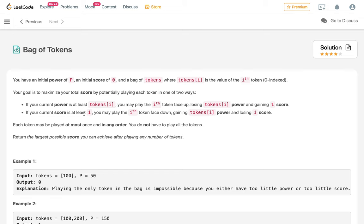If your current score is at least 1, you may play the i-th token face down. After playing face down, you gain power equal to tokens[i] — so power becomes power plus tokens[i] and you lose 1 score. Each token may be played at most once and in any order. You do not have to play all tokens. We must maximize the score and return the largest possible score achievable.